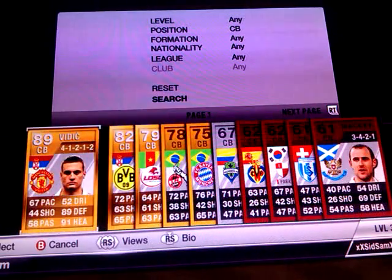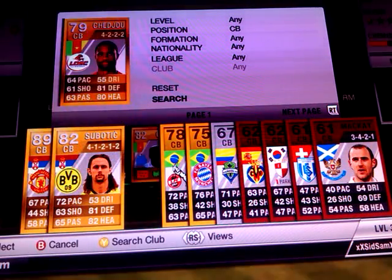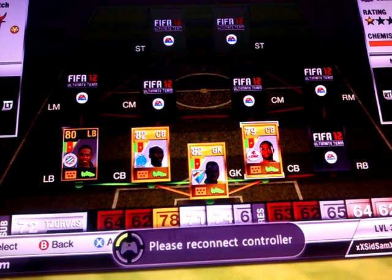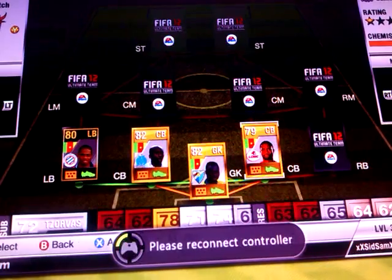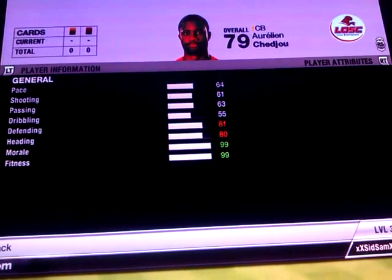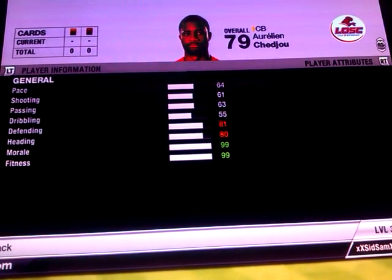And then we have Shaiju — he costs me 800 coins as well. He's got 81 defending and 80 heading.